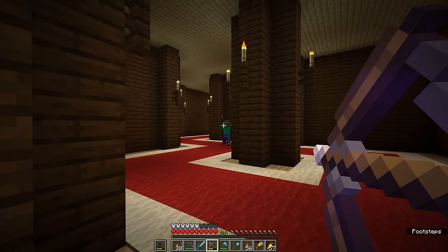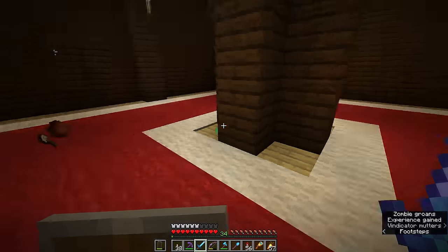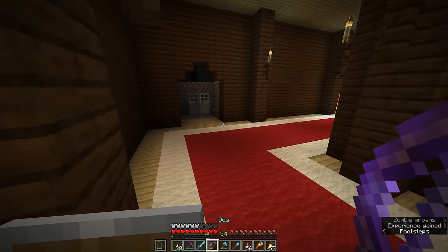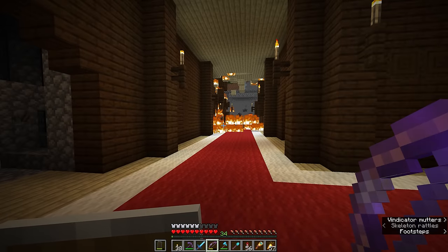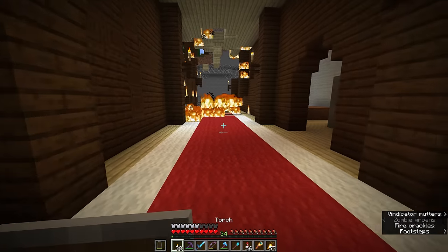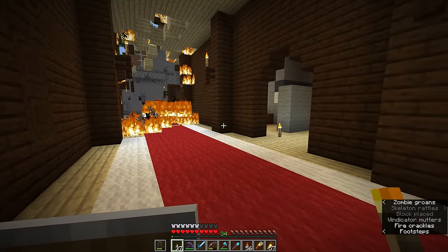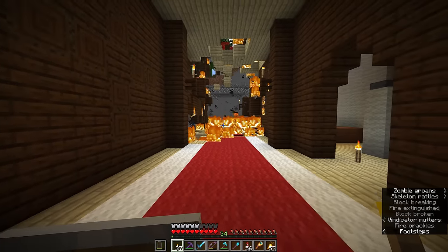It looks like the other mobs have now come out to play. There's a zombie wielding a shovel, but it won't be nearly as damaging as the axe-wielding vindicators. Something I was afraid of has happened — and I guess in a way I'm both happy and concerned, because it's going to make our mansion raid a little more difficult. There's a lava source in the wall over there.